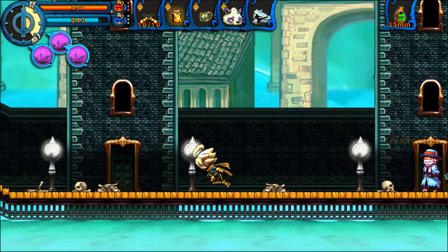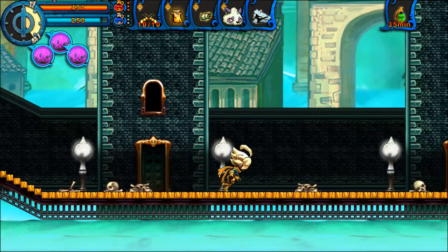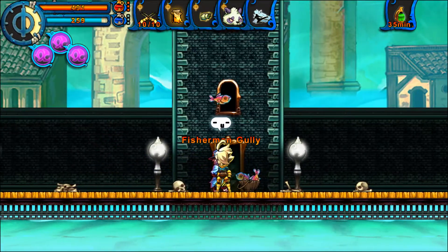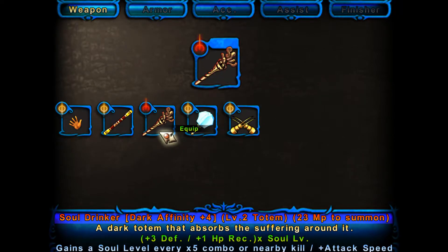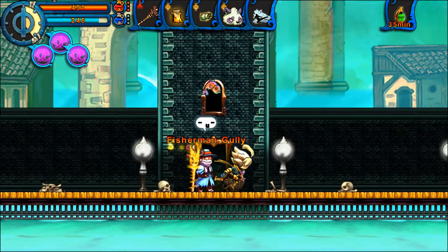If you fail to take out even a single fish they will stop spawning and you'll have to reset this encounter. Whether or not you get the fisherman again is pure luck. I have no idea whether it's affected by the luck stat or not, but considering how we found it again immediately there's a decent chance it is — what with the boost we have from our Gambler's Rags.